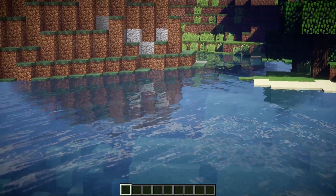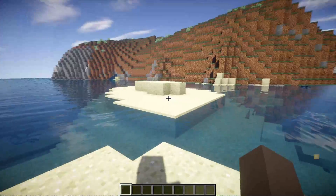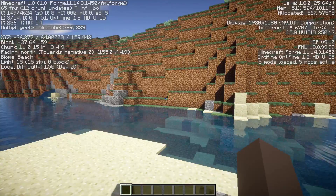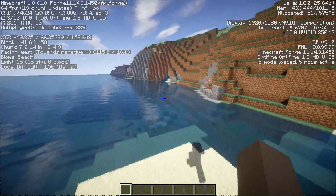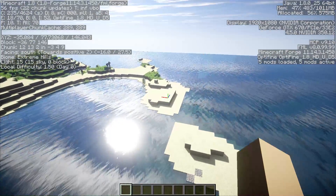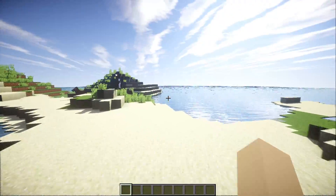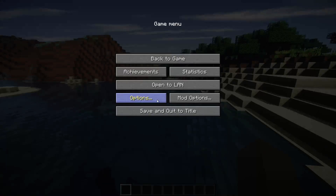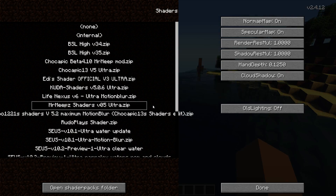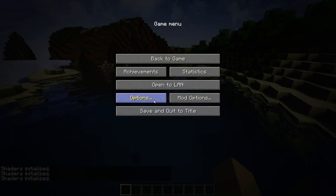The water in SEUS Zeus is fully reflective, as you can see right there. It performs very well on a GeForce GTX 670 and would probably run even better on higher-end hardware. You could also turn up the settings further. To recap: Chocapic and Mr. Meep were my top lagless picks, Eddie is more high-impact, and then Robobo's, Triton, and Zeus round out the list.